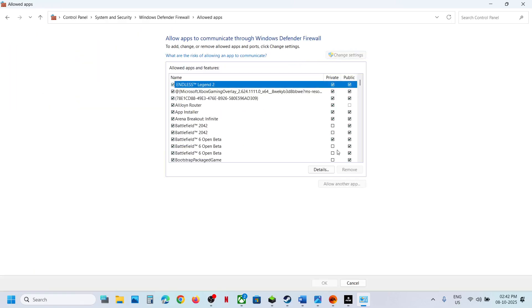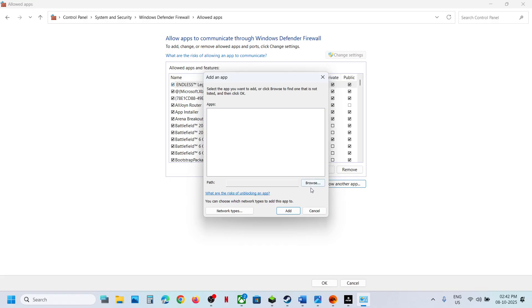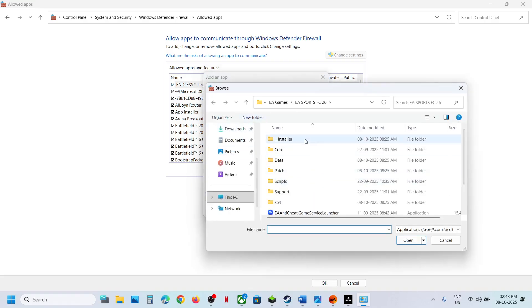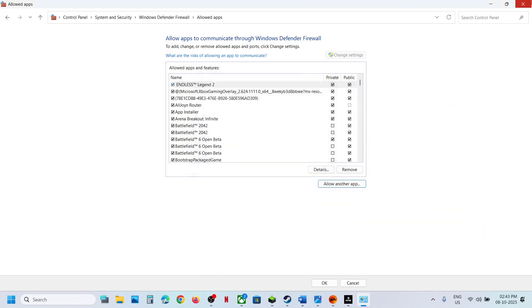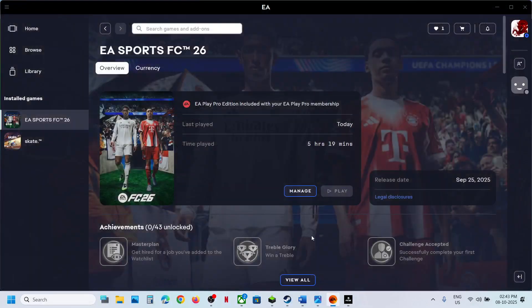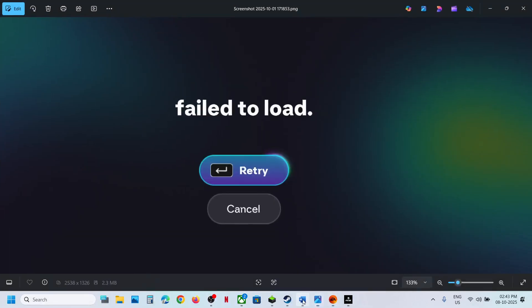Click on Change Settings, then Allow Another App, click Browse, and go to the game installation folder. Select all the EXE files one by one and add them. In my case they are already added. Once added, relaunch the game and check if you are still receiving this error.